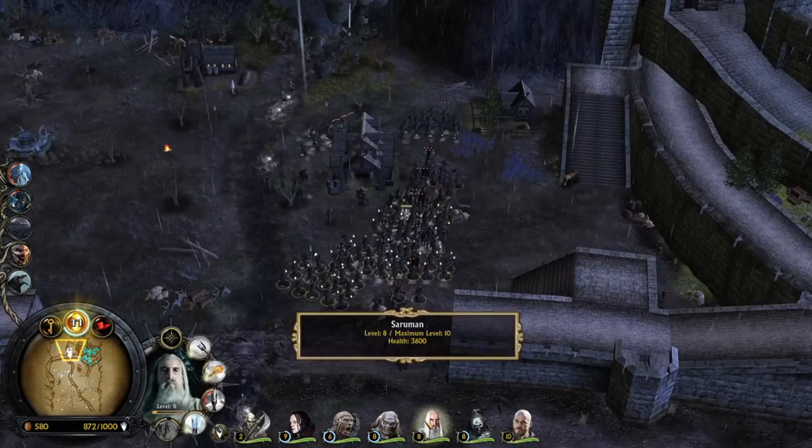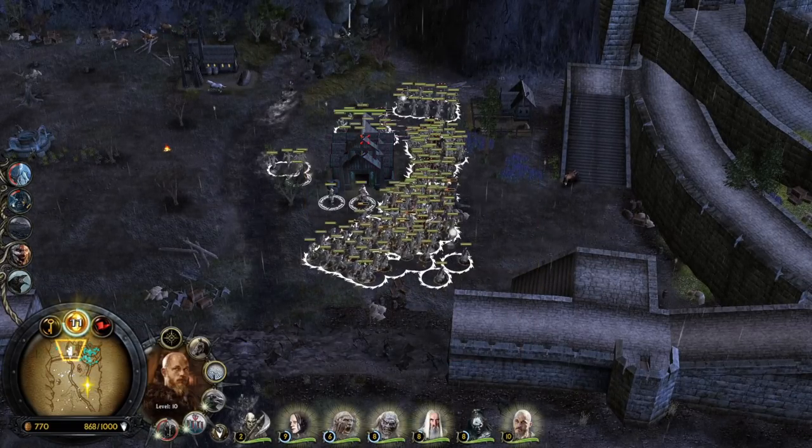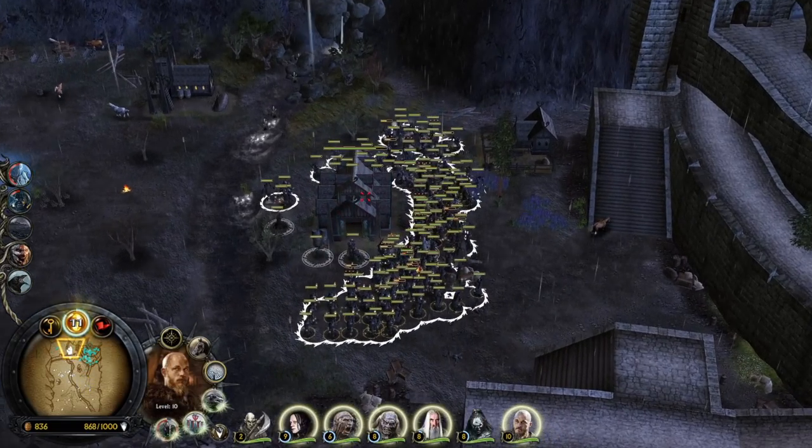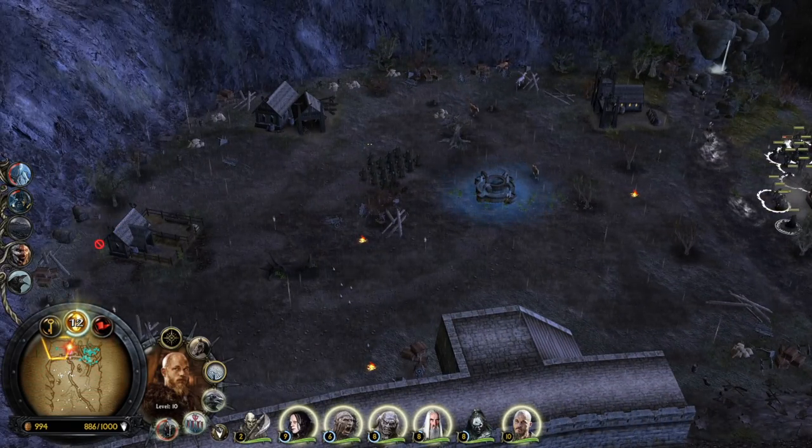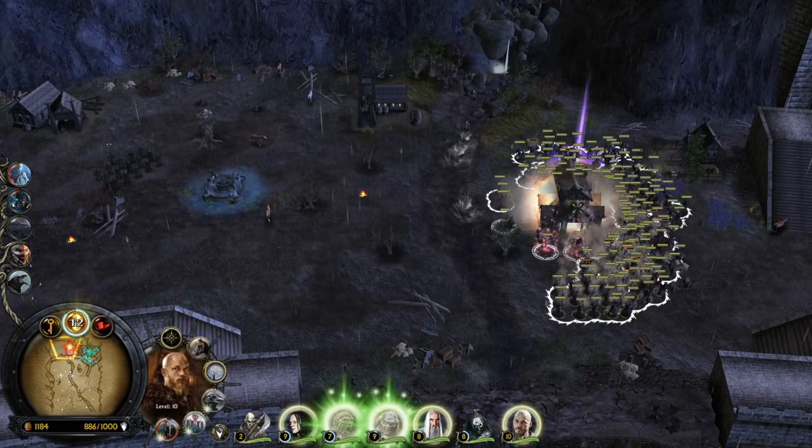We have war chant from the spellbook — let's kill all this stuff in no time. The barracks from Rohan is going to be taken down in literally one shot — they have no chance. We have a really impressive army here.